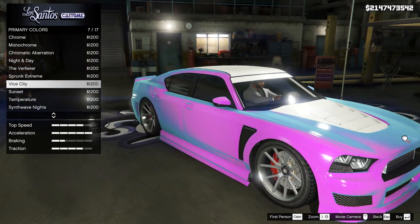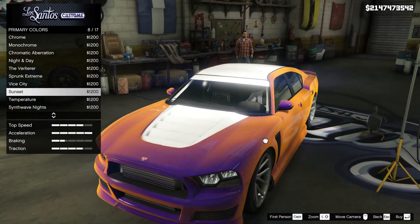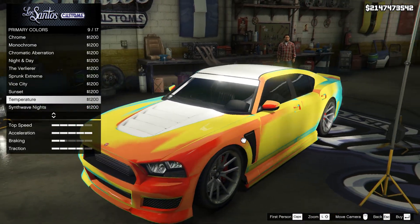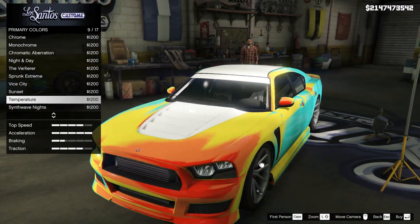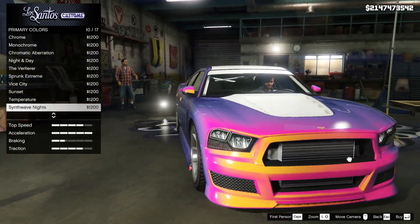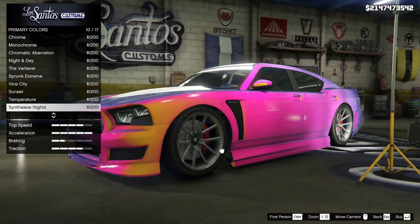What you're seeing currently on your screen is a total of 16 chameleon camos and/or paint jobs being added to the game with Expanded and Enhanced, possibly. This has been added within the last DLC patch with the Contract DLC, so this is something that Rockstar is still working on. It could be for a future DLC as well, but it's most likely going to be something added with Expanded and Enhanced.